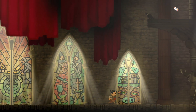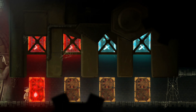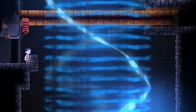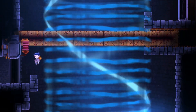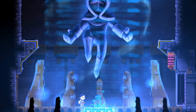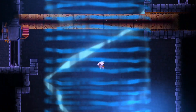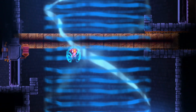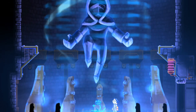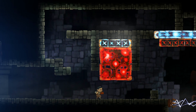I grew up on Mega Drive and Master System and those games are all about looking up and down, especially with Sonic. I want to explore, but it feels like there's an element of getting things out of the way quickly. I don't think I can go up there — I think we need something else. Red's attracted to blue — I think that's how it works.